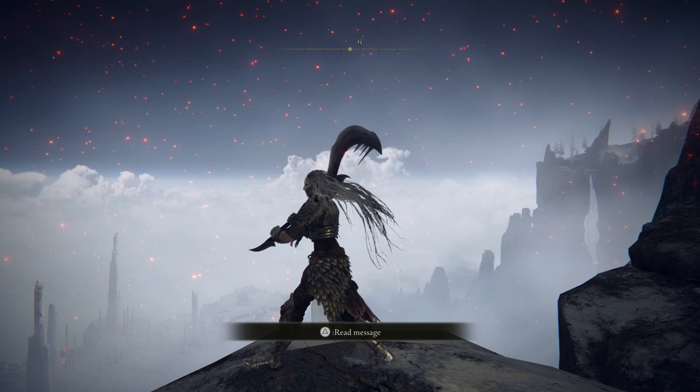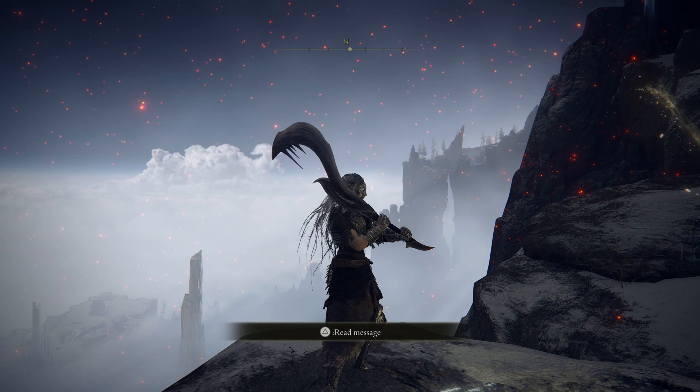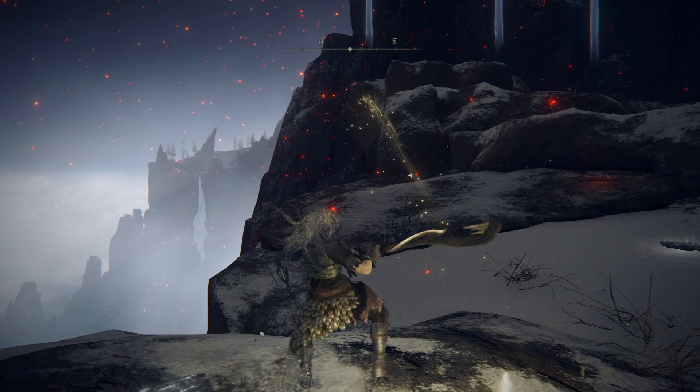Hello everyone, MovesTorrent here, and today we have the Zamor Ice Warrior, and of course we have the Zamor Curve Sword. This is actually a curved greatsword, and it's really short. It doesn't look that short, but you'll notice it when you're fighting for sure. It does get a really cool, unique moveset.